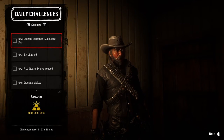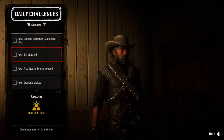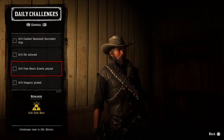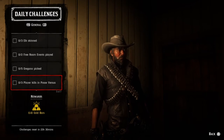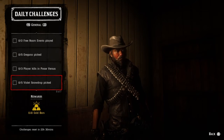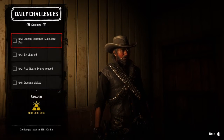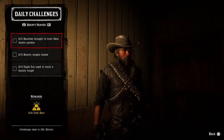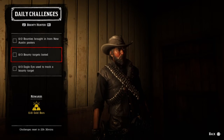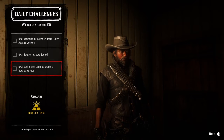Now let's get into the daily challenges. General challenges: three cooked succulent seasoned fish, three elk skinned, two free roam events played, five oregano picked, three player kills in posse versus, five violet snowdrop picked, five wild mint picked — doing a lot of herb picking today. Two bounties brought in from New Austin posters, three bounty targets looted, and three eagle eye used to track a bounty target.